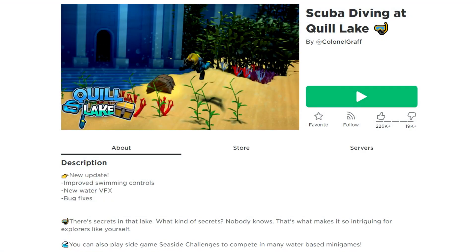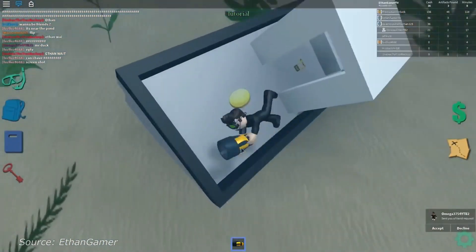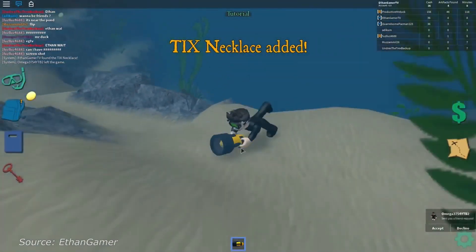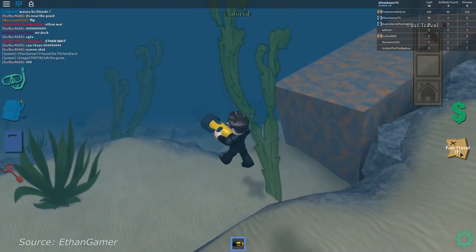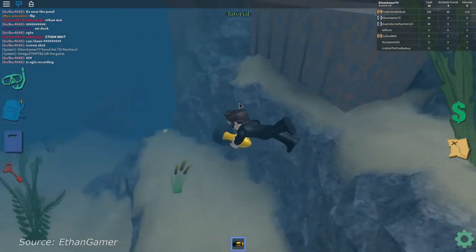Number four: Scuba Diving at Quill Lake. This game is dedicated to exploring the underwater depths, finding jewelry, and completing quests. You can complete various tasks, collect treasures, and sell them. However, the game does not set a rigid framework for you and does not have a linear plot. You don't have to complete missions — you can just swim and enjoy the depths of the sea.